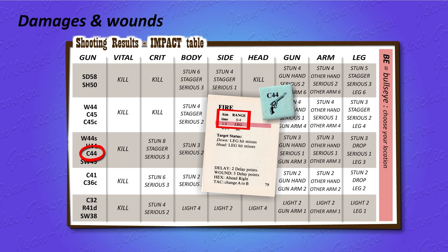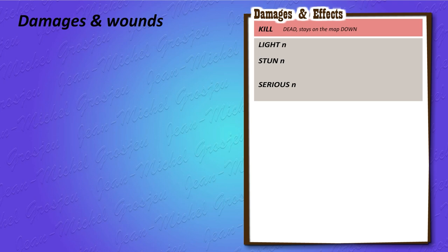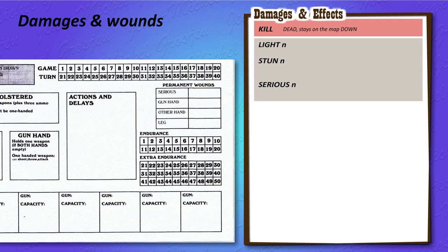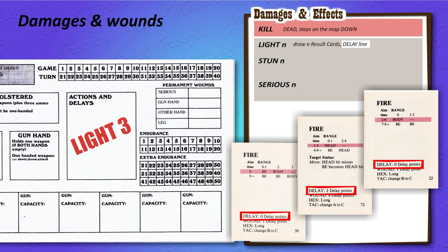Let's see all the results you can get from this table. First, the easy one: kill. The character is dead, his token stays on the map, and this character doesn't play anymore. Then three results affect your overall health: light wound, stun, and serious wound. With a light 3 wound, the character draws 3 result cards, checks the delay line, adds up the three cards — this gives both the number of delay points he gets and the number of endurance points he loses. Every standard character has 20 endurance points. If he loses all 20, he's dead. Stun is quite the same but more severe. Stun 3 means you draw 3 result cards, but look at the wound line — where numbers are higher. As soon as you get a stun result, you also lose all aim points.